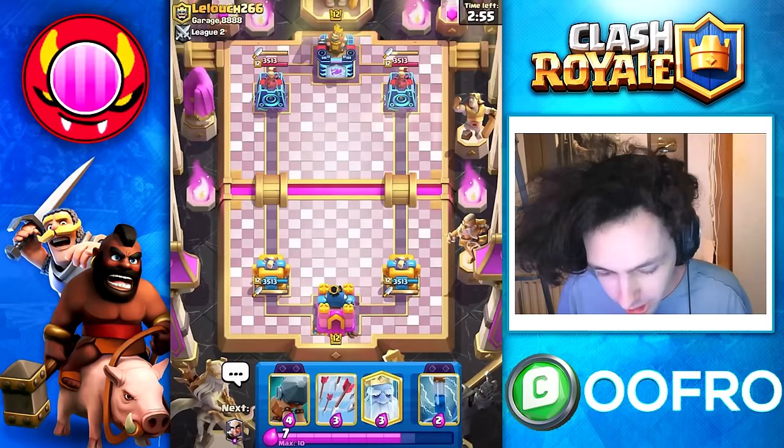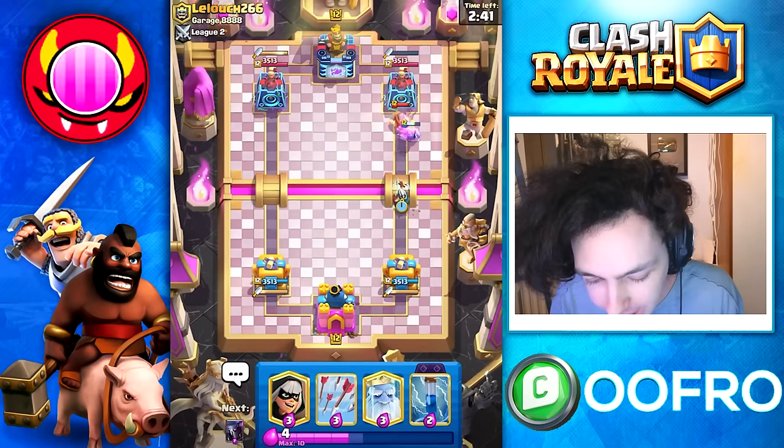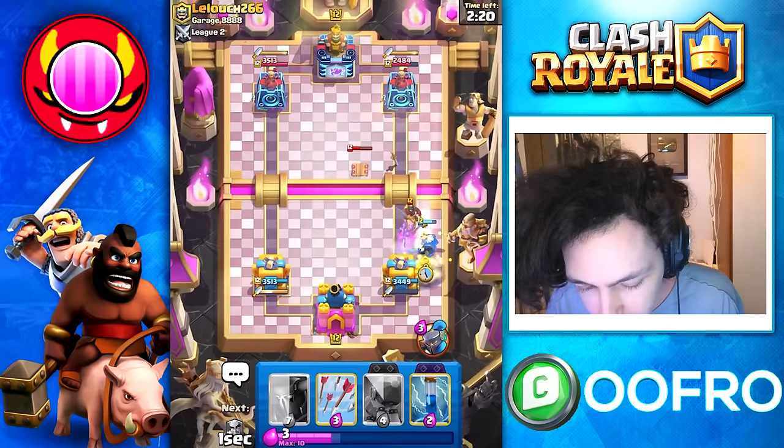Now we're up against the Dagger Duchess — this is very interesting. We are going to go Battle Ram first play, cycling closer to our Evo Battle Ram. The Dagger Duchess actually takes out the Battle Ram before it hits the tower, but we are going to get a nice Magic Archer lineup. He Logs — that's fine. We go Bandit to distract the Knight and get some good damage. He goes for another Knight, we send Royal Ghost that way, and he rushes the lane because my Dagger Duchess is out of daggers.